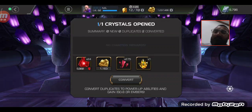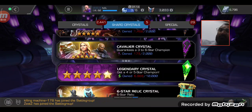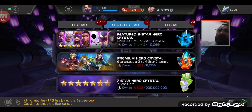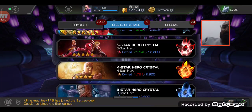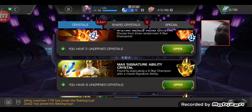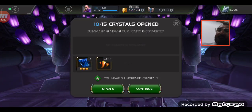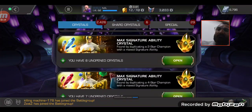Four-star Black Panther! We might be able to open one more four-star with the four-star shards. Okay, 300 of those — let's see, yeah, we can get 300. Let's pop those open as well.